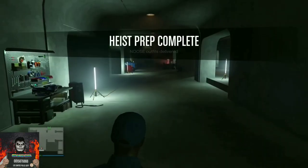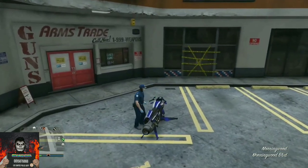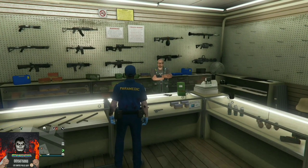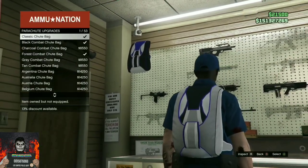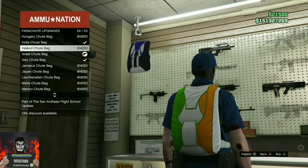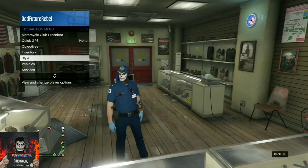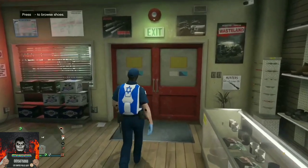Exit the arcade and make your way over to the closest Ammu-Nation store. Once inside, go over to the front counter, go to Parachutes, then go to Parachute Bags. Purchase the Israel Tube Bag — it's a blue and white one. Back out from the front counter, open up your interaction menu, and equip the Israel Tube Bag through your interaction menu on the saved outfit. Then get any sort of flying vehicle.